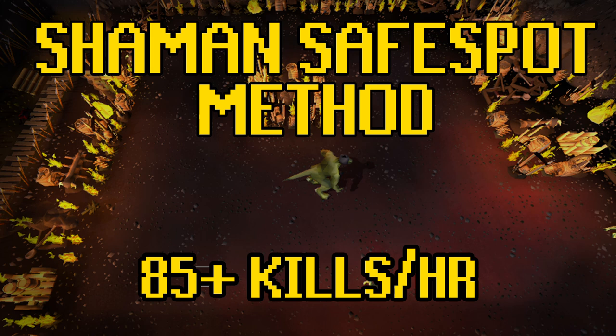You would get more kills an hour if you were using full crystal, and you would get less kills per hour if you were using a magic shortbow.